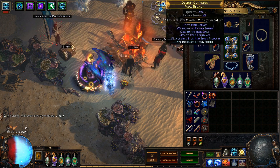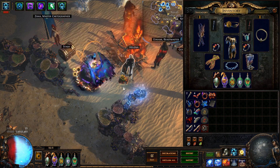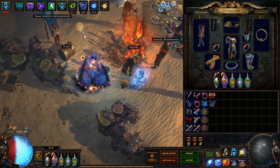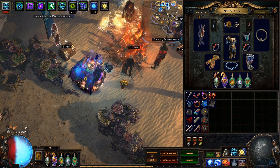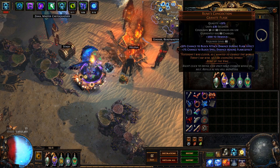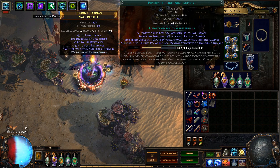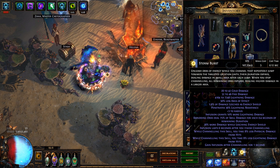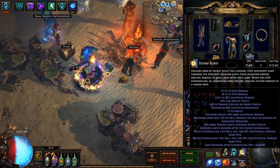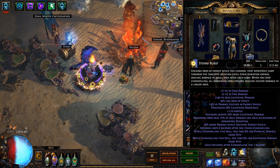For our skill setups — I'm doing Storm Burst, Concentrated Effect. Even concentrated, you're blasting. I could probably hit more of the screen but you're dragging it, moving, and hitting everything that you need anyway, so I don't need any more coverage. Physical to Lightning support — this strips all of our physical out, so we're doing nothing that's not elemental at this point, which is really good for us. Don't have to worry about physical reflect.